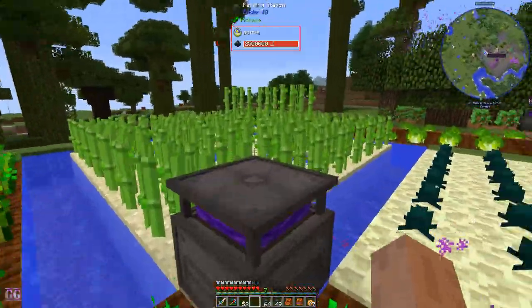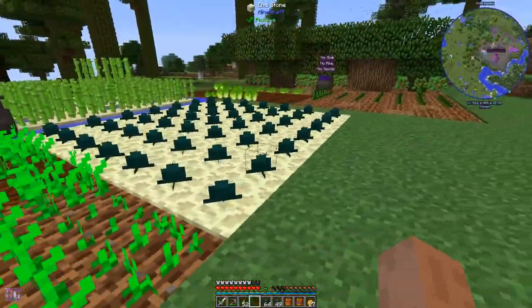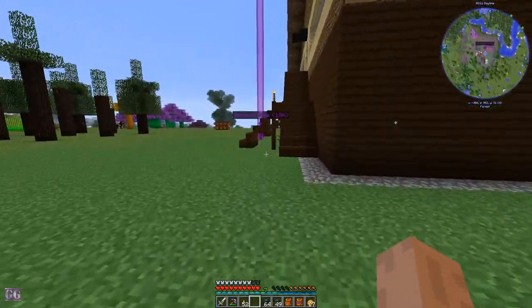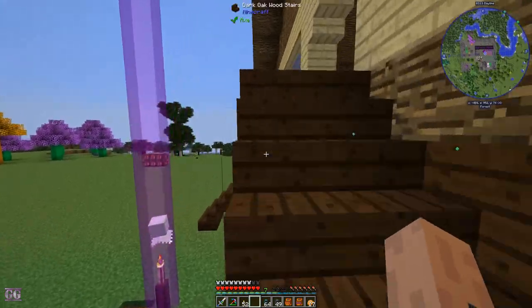We're getting wheat from here, sugarcane from here, potatoes from here, and ender pearls from here. I think I need to scale down on the ender pearls because that's way too much — we're already getting way too much.